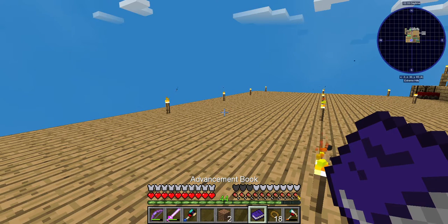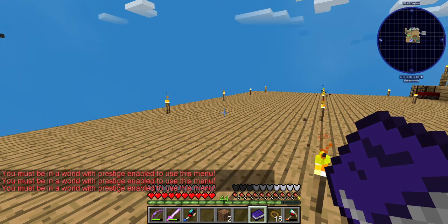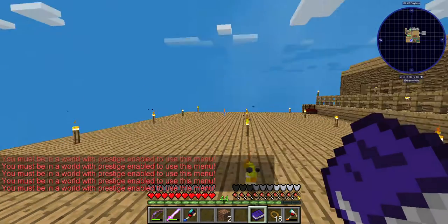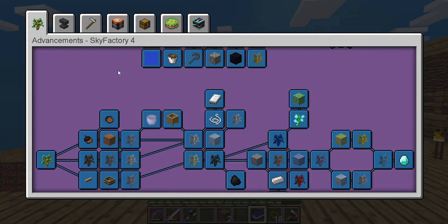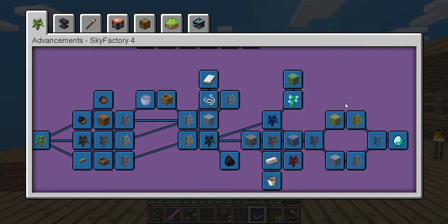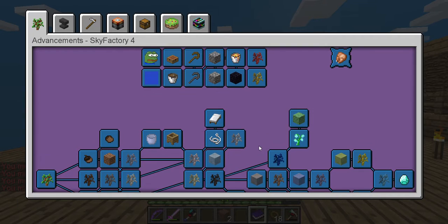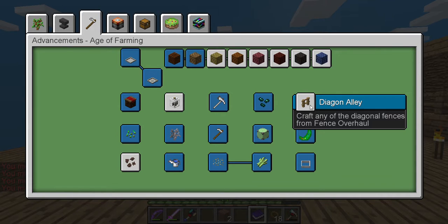Let's see if this works — 'you must be in a world with prestige and able to use this menu.' I cannot use the prestige, which is disappointing. What's the point of having prestige points if I can't prestige anything? That is interesting. Might as well keep going — let's do the diagonal fence.